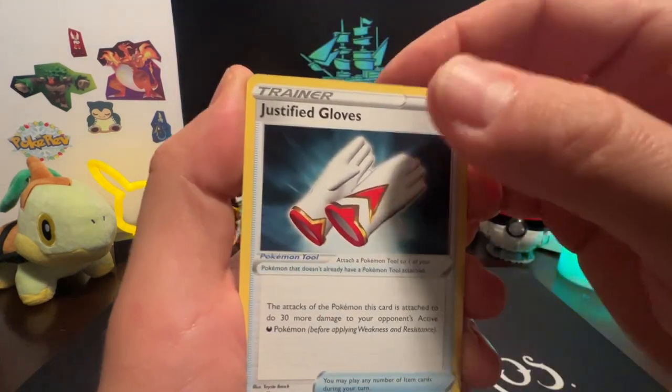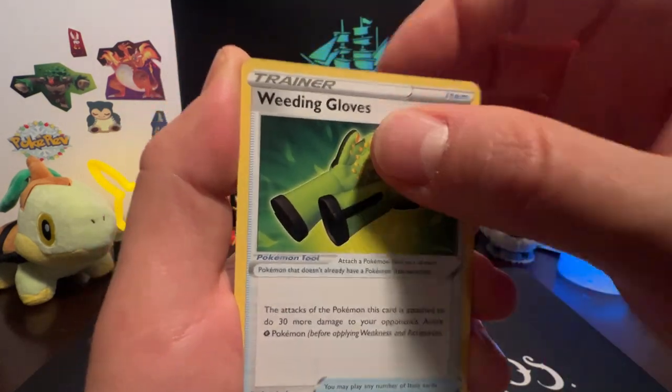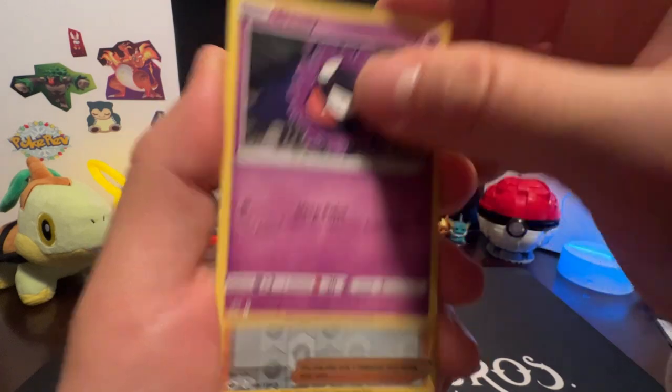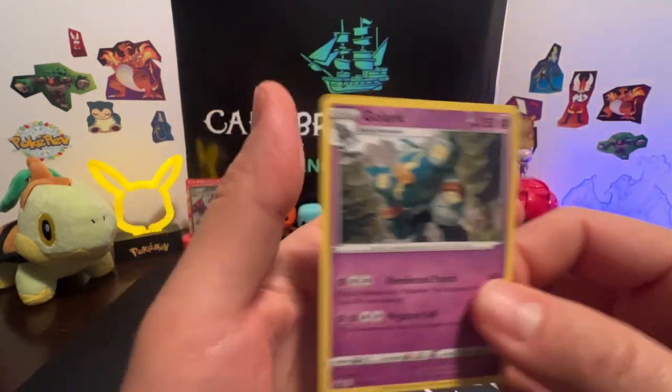Kirlia, Justified Gloves — they get upgraded to Weeding Gloves, we'll get out there and get weeding. Bound Sweet, Sobble, Hatenna, Kubfu, Gastly, Melony reverse, and a Golurk for our rare.